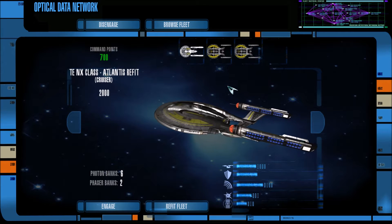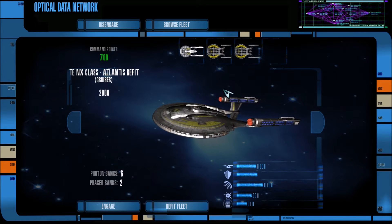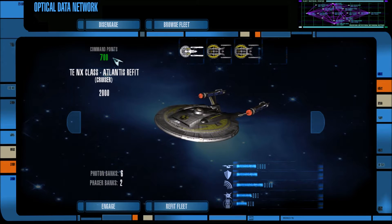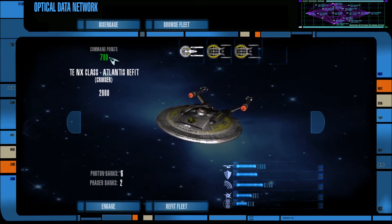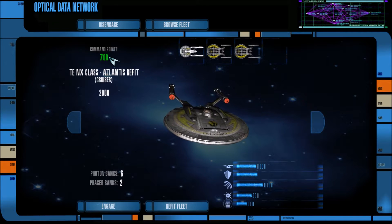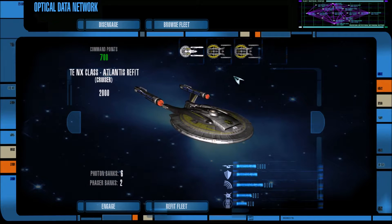You also asked for the Atlantis refit for the NX class, and we have one of those. You wanted us to use these ships in the Enterprise era fighting against the Federation, so that is exactly what we are doing. Sadly, I only have 700 command points left out of a maximum of 8,000, so I guess we're just going to have three ships.